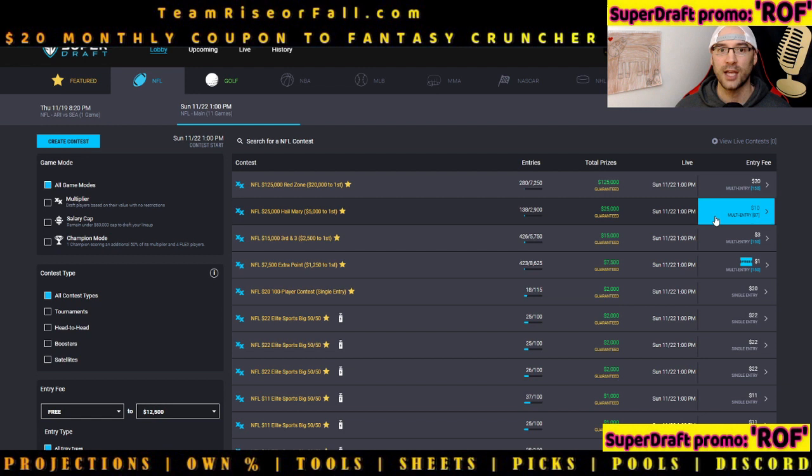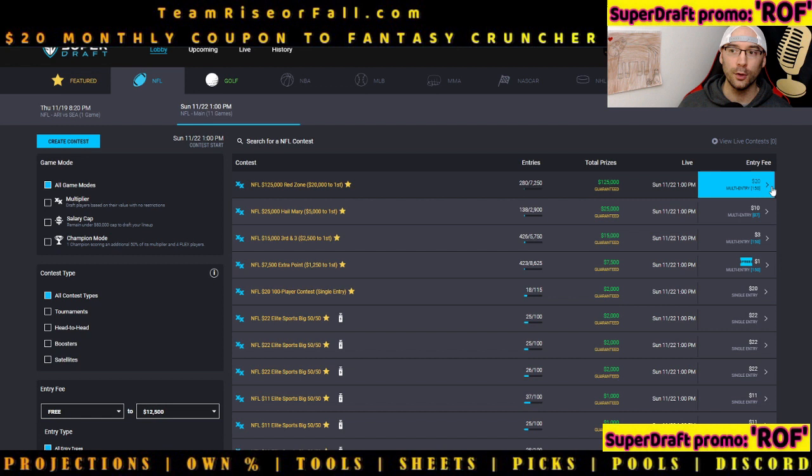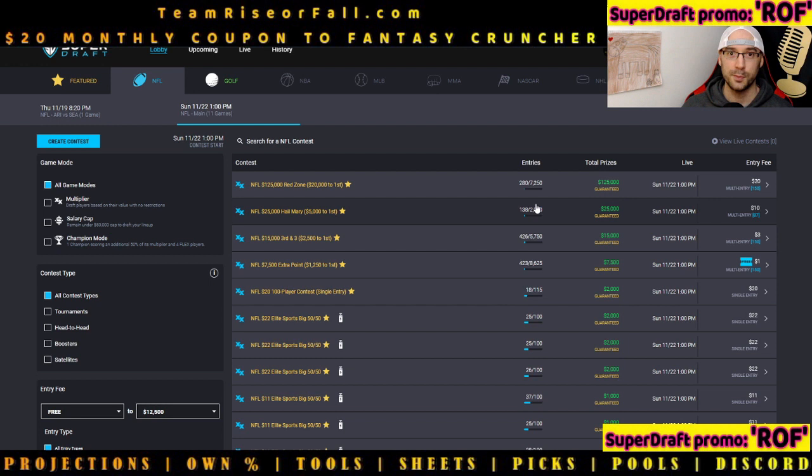How to pick the proper contest to put yourself in a position to win money. The beautiful thing about mass multi-entering on SuperDraft is you're often able to enter around two to three percent of all entries. If you max enter 150 times in the Red Zone tournament, you're soaking up 2.2 percent of the entire field — phenomenal. On FanDuel or DraftKings you're looking for one percent or higher; SuperDraft gives you a nice baseline of around two percent. Some tournaments let you enter about three percent, like the Hail Mary — 87 entries is three percent, so ten people who max-enter have taken up 30 percent of the entire field.